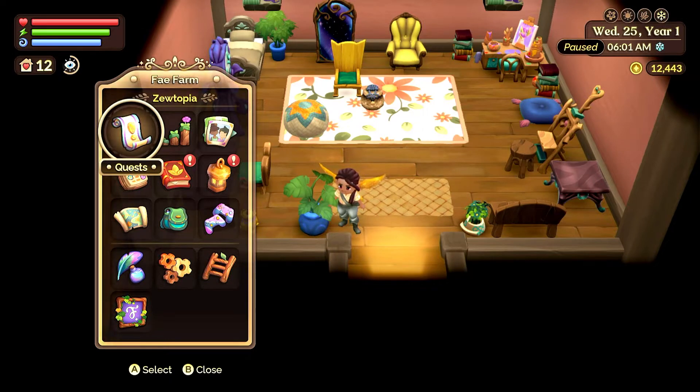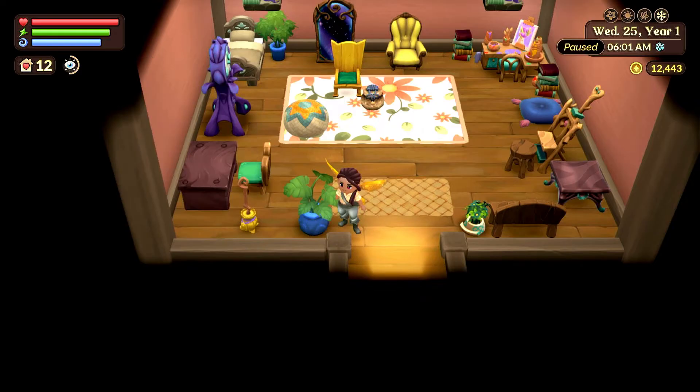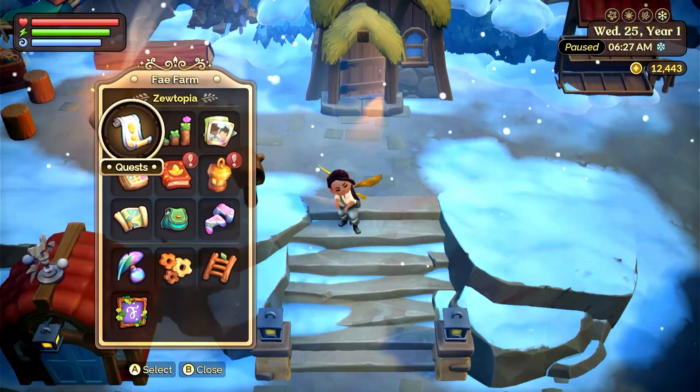Hello everyone, welcome back to another episode of Fae Farm. The plan for today is to try and collect some more coral because I want to have my pink palette. And if we have time, we'll also work on collecting the things for the Growl quest.